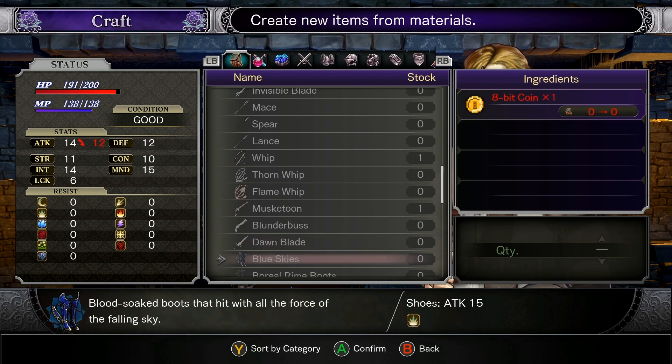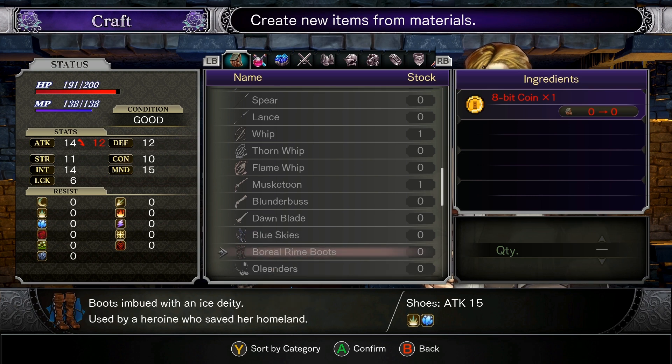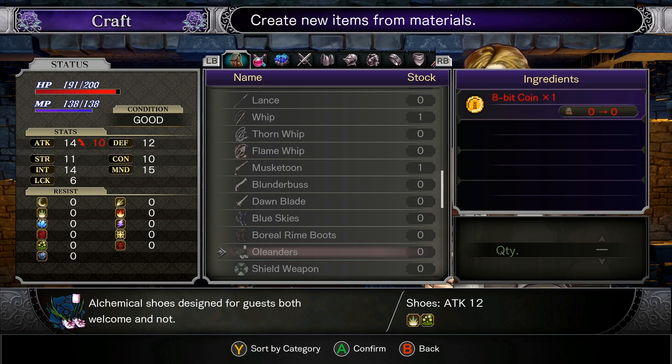Dish soap? Like, what are we talking about here? Blue skies: blood-soaked boots that hit with all the force of the falling sky for 12 damage. Okay. Boreal rhyme boots: boots imbued with an ice deity, used by a heroine who saved her homeland. The Ollanders: alchemical shoes designed for guests, both welcome and not.